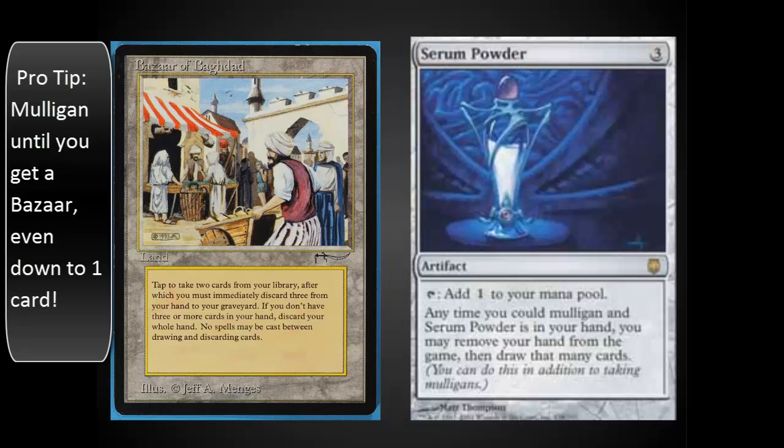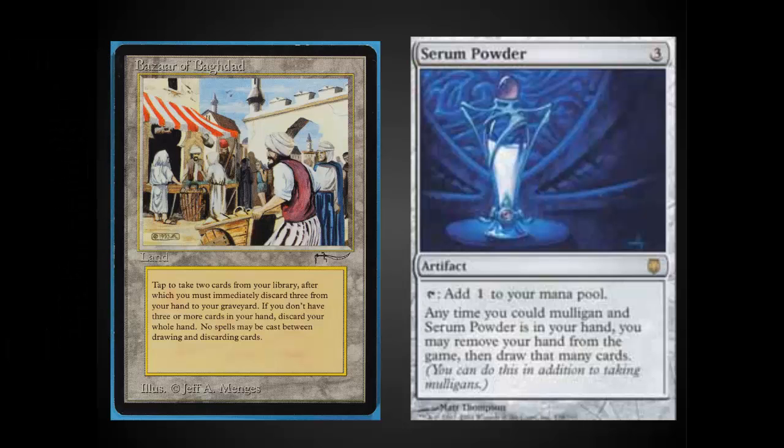How you get away with that is Serum Powder. Serum Powder is a very, very strong card in this deck. You have to be careful to make sure you don't accidentally remove your win conditions while mulliganing with Serum Powder, because it allows you to set the cards aside and draw up to however many cards you had in hand already. But it really enables you to have eight Bazaars for the purposes of mulliganing.